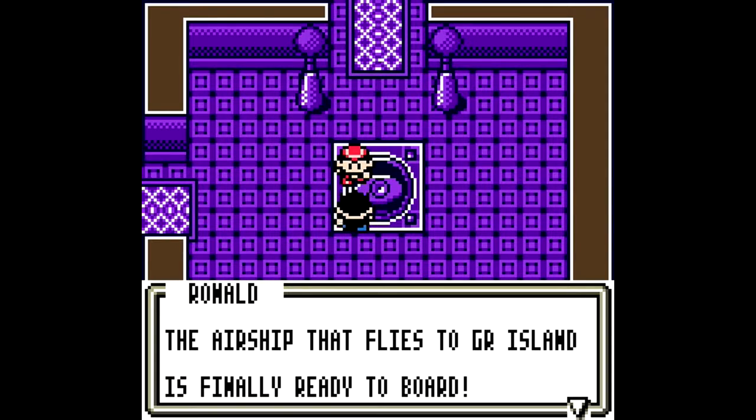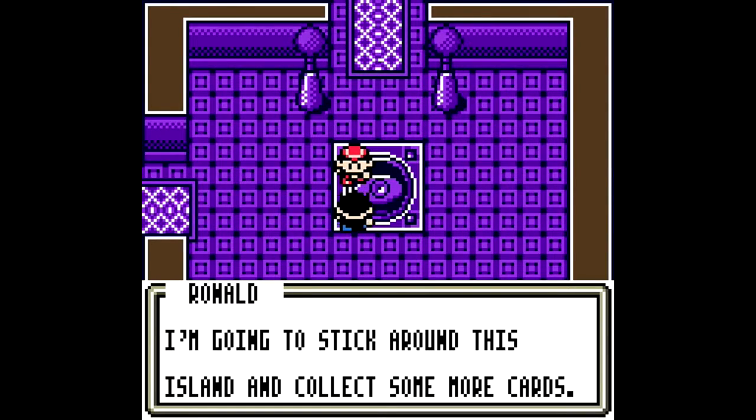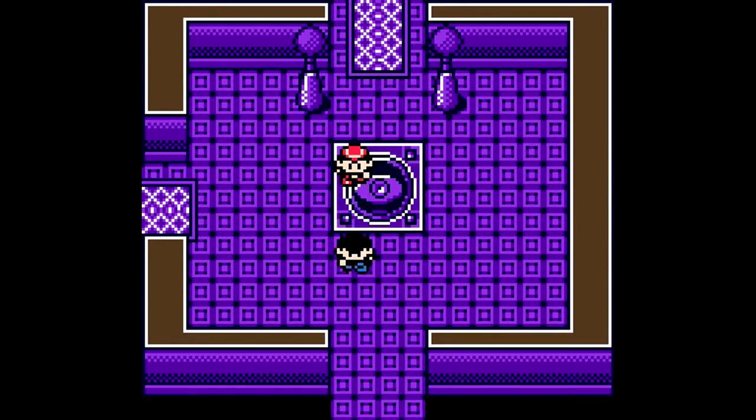The airship that flies to Great Rocket Island is finally ready to board. You've gotta go, but be careful — it's enemy territory over there. I'm going to stick around this island and collect some more cards. My deck needs a lot of work before I'm ready to travel. See you later, owl.